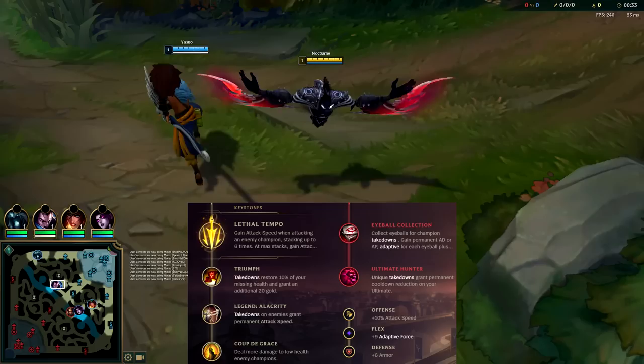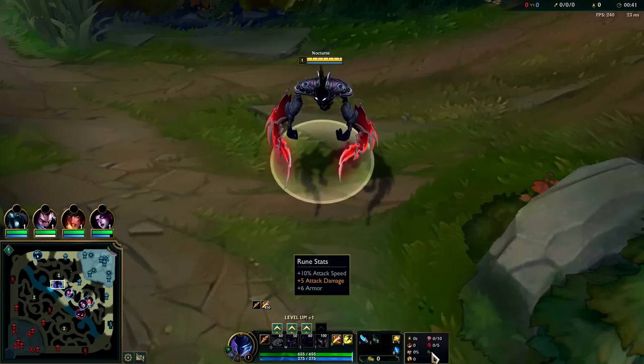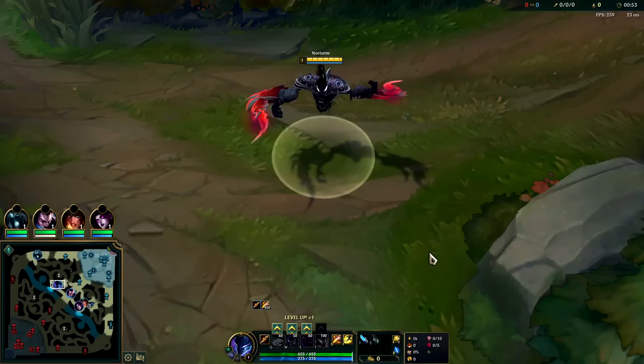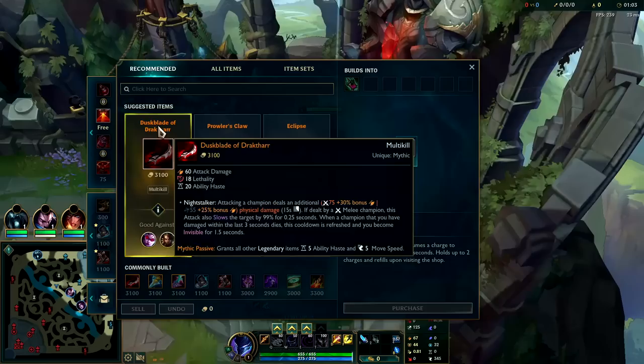What's going on guys, going to be showing the power of Nocturne jungle. He's not the most meta right now, but with the right build and runes you can still easily carry your games. What's been causing him to struggle is a lot of people are still playing him with lethality builds which simply doesn't work very well after the durability changes — everyone got extra HP, armor and magic resist. So instead we're going to be building more of a shredder style build.